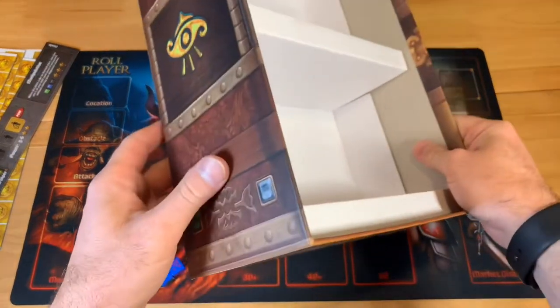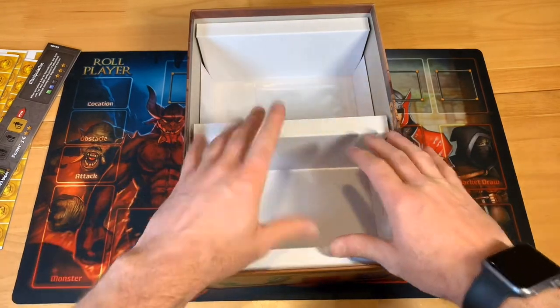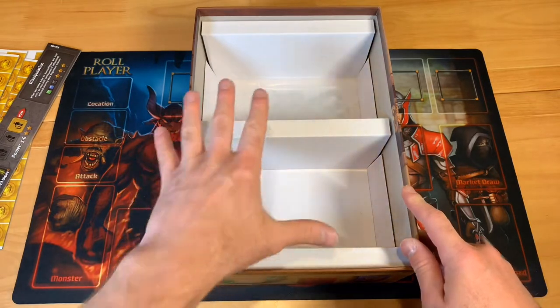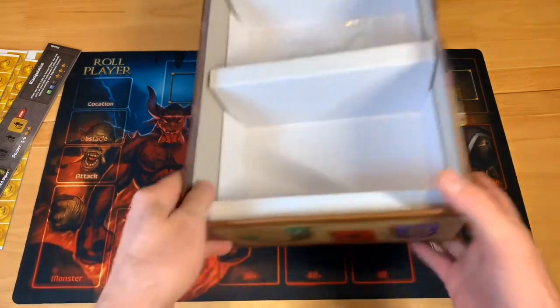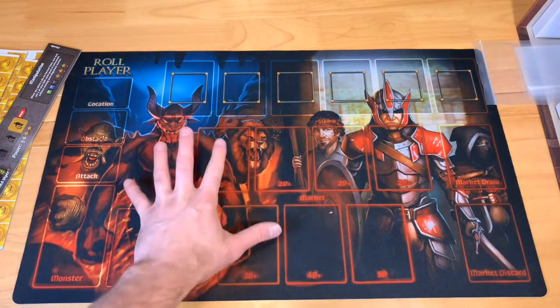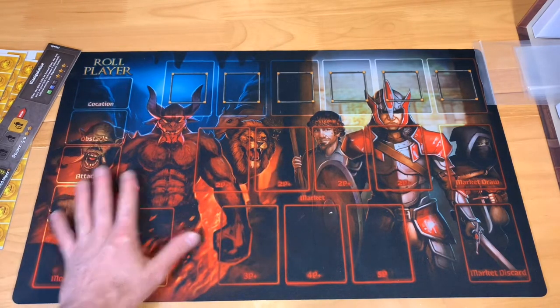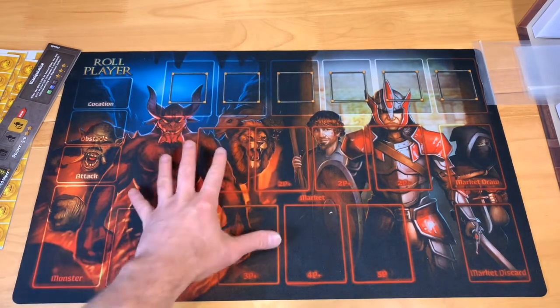This box is really big — it can hold all the material from all three sets: the core set, the Monsters edition, and now Fiends and Familiars, so I can get rid of the other boxes. I also pledged for the game mat, which helps figure out where everything goes — monsters over here, market deck right here.